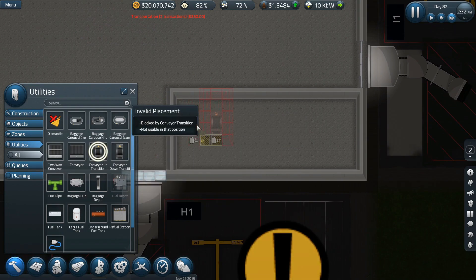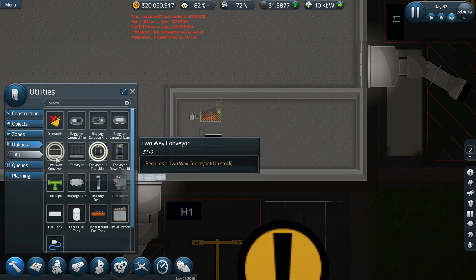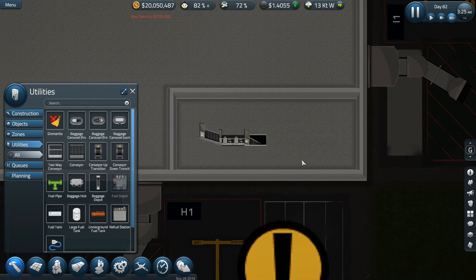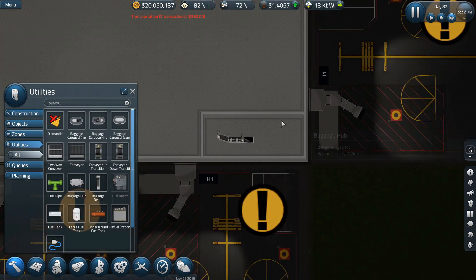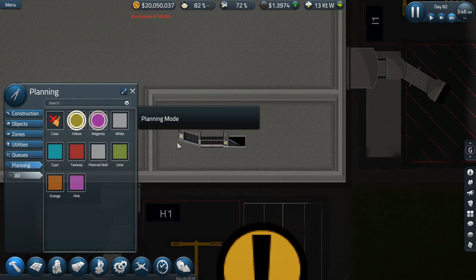We can do another transition up and we're going to have it go like this so that it's going up that way. Another two-way conveyor going here to there. This is so much fun. That does give us a little room over here — I think we can do something with this. It's about six by six.